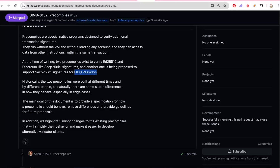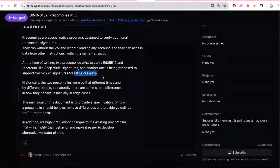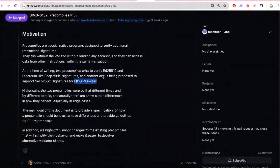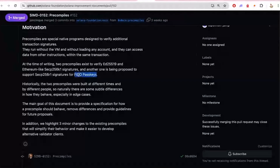Solana uses ED25519 — that curve — and then Ethereum-like signatures, different cryptographic curves to do signature verification. What this precompile SIMD proposes is effectively creating a common interface for all of them, so they can be very similar and adding support for additional cryptographic curves becomes even easier. Specifically, they call out FIDO passkeys using a different curve, so that in theory, once these are merged, someone could add support for a FIDO passkey signature curve, making it so you can use things like YubiKeys to sign messages that can be verified on-chain using Solana. It's been merged, and Sam Kim from Anza has already made changes to make the existing codebase compatible with this new accepted proposal and interface design.